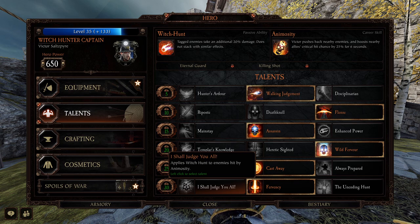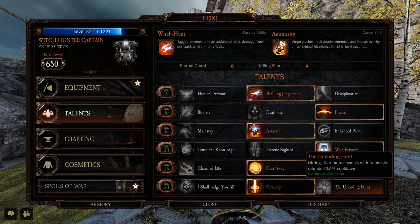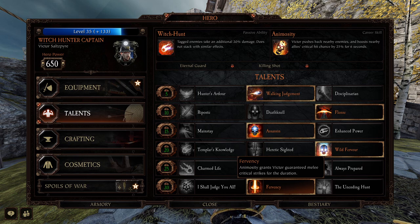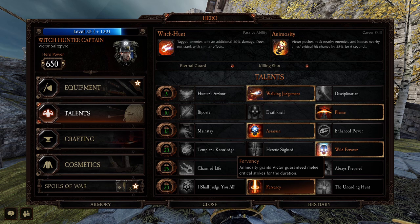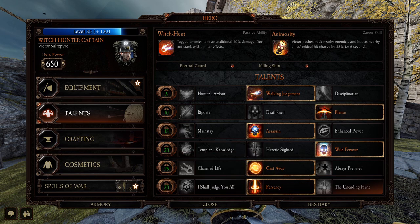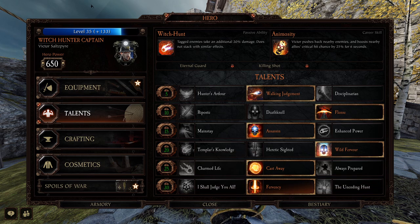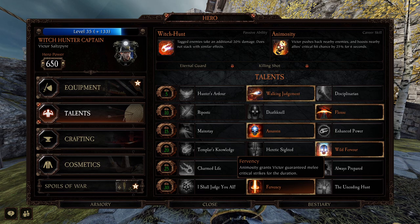Down here, I Shall Judge You All applies Witch Hunt to two enemies hit by Animosity, so when you alt and knock everybody back, those hit take 20% more damage. He also has Undenning Hunt: hitting 10 or more enemies with Animosity refunds 40% of the cooldown. My personal favorite is Fervency: Animosity grants Victor guaranteed melee critical strikes for the duration of the ult. Note that if you choose this one you will not give your party the 25% increased critical hit chance — it's just for you. But honestly all these ultimates are pretty good. The first two are more team-play options; Fervency edges out slightly because he can crit everything and if he's getting headshots, things are going to drop.